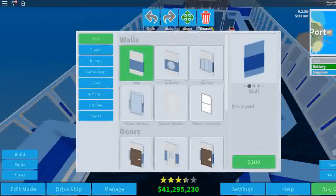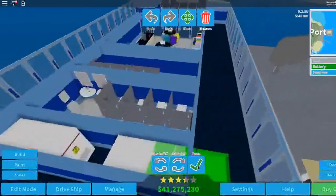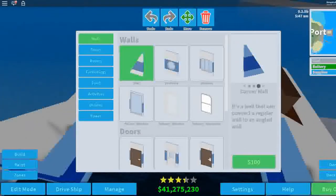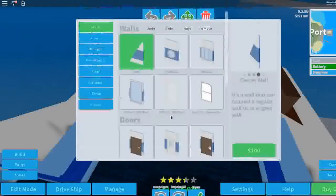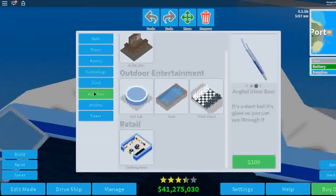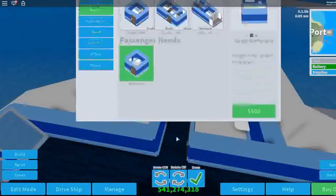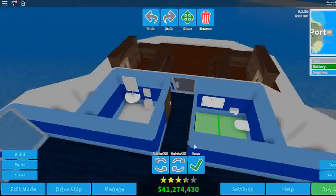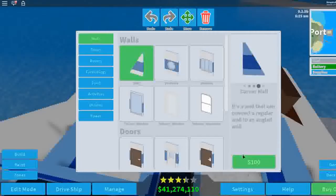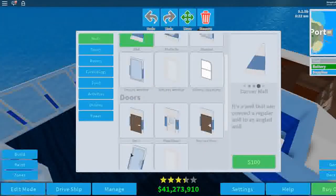We'll put a few batteries here for the sake of it. Let's put this here, here, here, and let's get a tilted window and put that here. Real quick, just to balance this out, I'm going to come back to rooms and put two private bathrooms. Just to kind of balance it out - it makes it look even on the walls. Then we just use our corner wall again. This is going pretty good I think for what we're doing here.